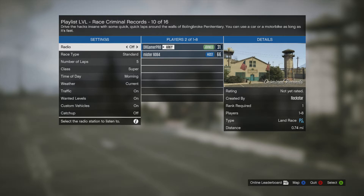In your settings, set your race type to standard, number of laps to recommended — you basically have to do five laps. Your class of cars is best done with supercars, and time of day set to morning, weather set to current or clear.